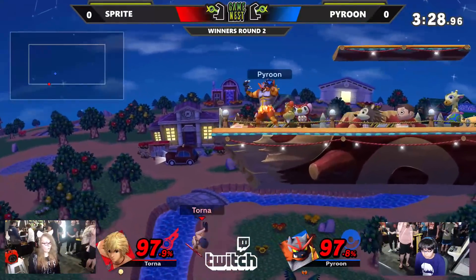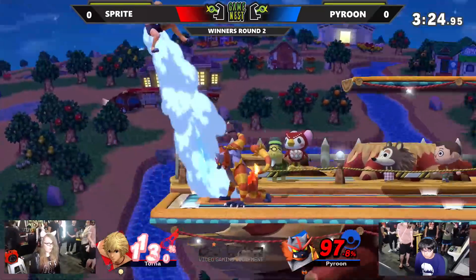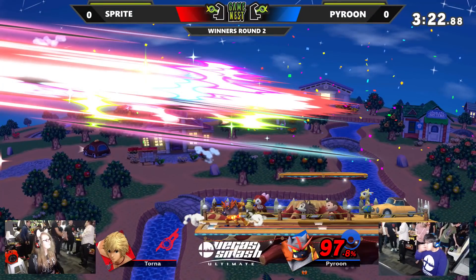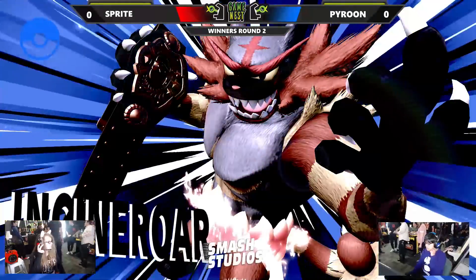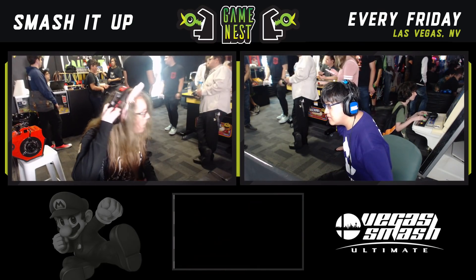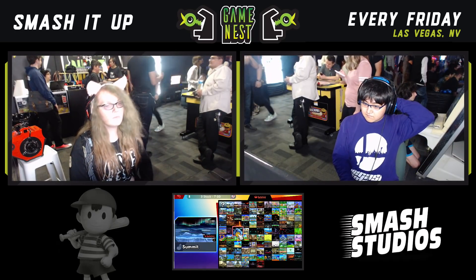She needs to get out of that smash art. Okay, she's good. That's the follow-up here — and the double jump forward is going to take it. Pyroon takes control of game one. Very close back and forth game there. Good stuff from Pyroon, able to close it out — the smash art actually coming to his favor a couple of times in that one.